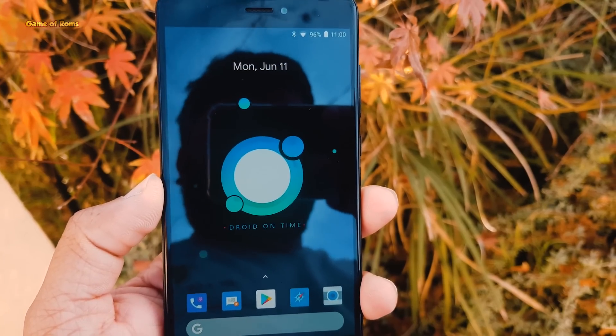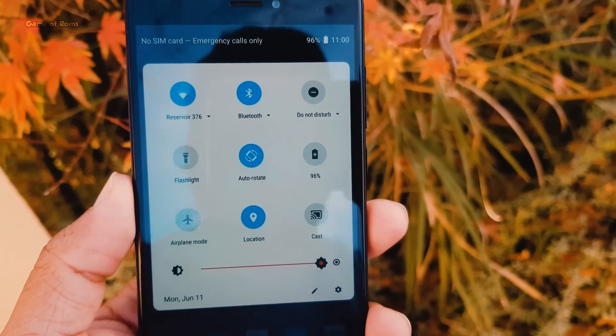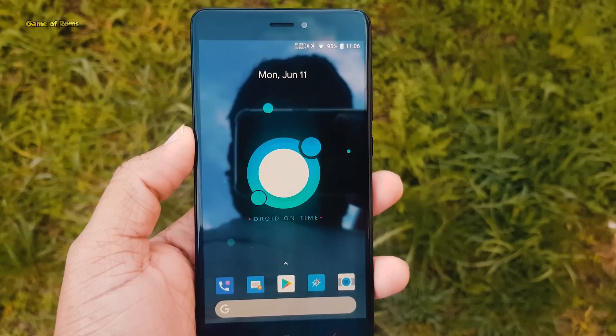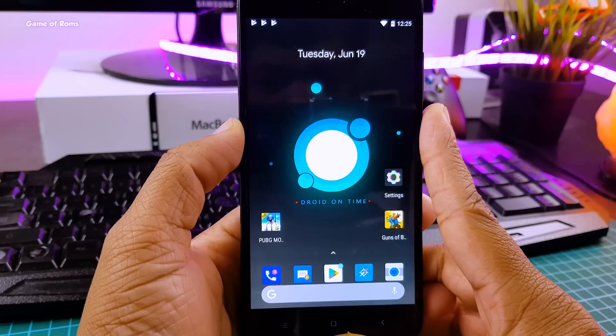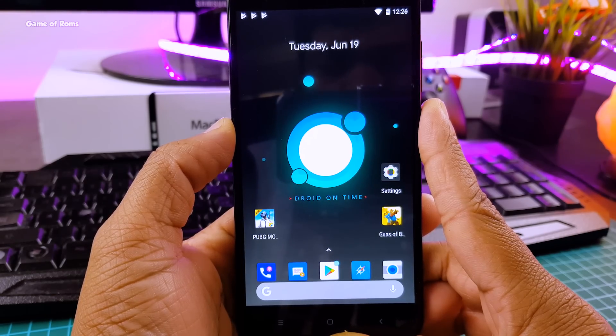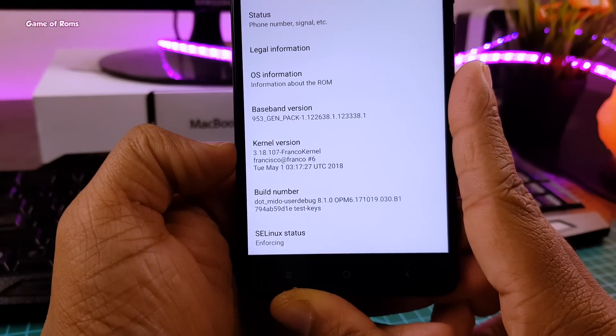So right now we are talking about .OS 2.3, which is a new update of .OS. .OS itself is an outstanding custom ROM. This is the only ROM right now which has Android P theme as the stock theme, and that is one of the reasons to install this ROM and use it as a daily driver. But on this channel, we don't like anything stock here, so I installed a custom kernel called Franco Kernel.